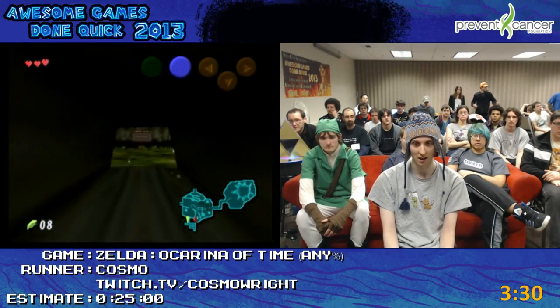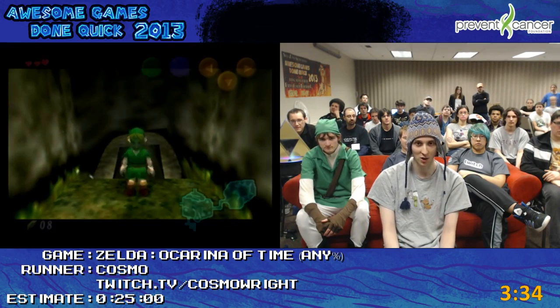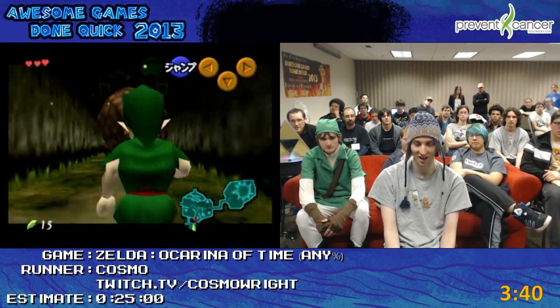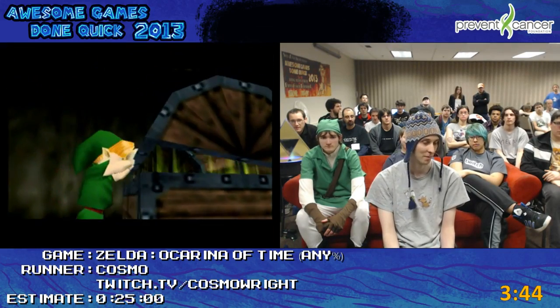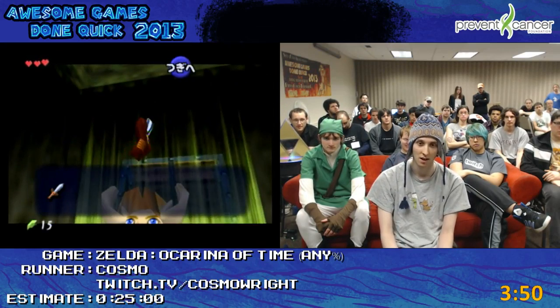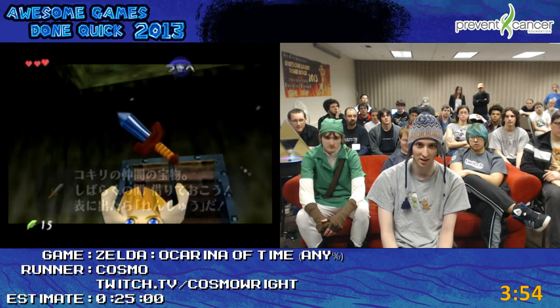Using all that stuff together, you would just skip all the Child Dungeons, go adult, and then go through the trading sequence to catch stuff in bottles, which would write stuff into your inventory. You would write the lullaby, which lets you get the magic, then write the medallions, and also write a quiver. With those items, you could shoot the light arrow at Ganondorf to defeat him and get to the end of the game.